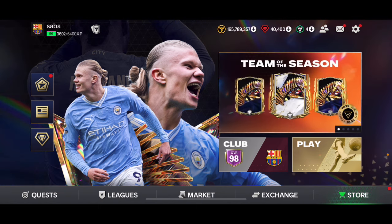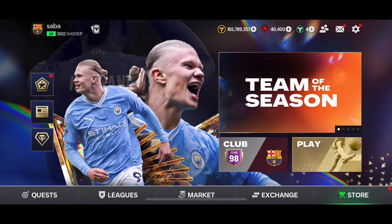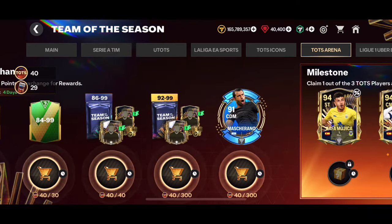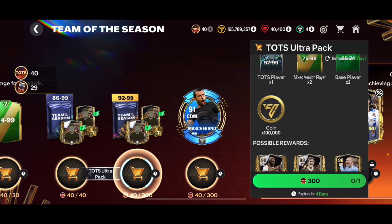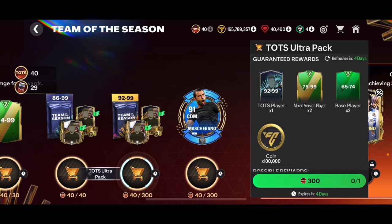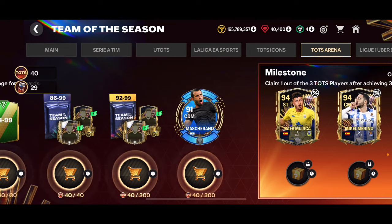You can also get more Ultimate Team Decision cards by opening the daily Team of the Season offer pack, which you can get from Team of the Season quests. If you go into the Team of the Season section, you can get them from other TOTS chapters like Team of the Season Arena — you can earn as many of those points as possible and open that pack, giving you still a chance to pack a player up to 99 overall. Most likely Ultimate Team Decision players are going to be included in those packs, though you probably won't pack anything great from the basic pack.